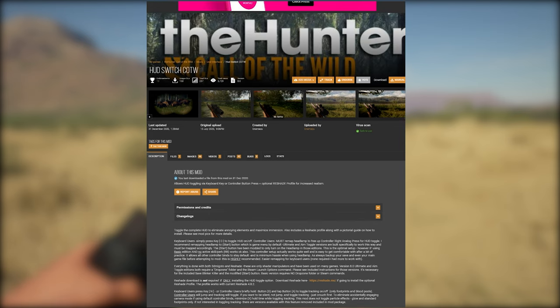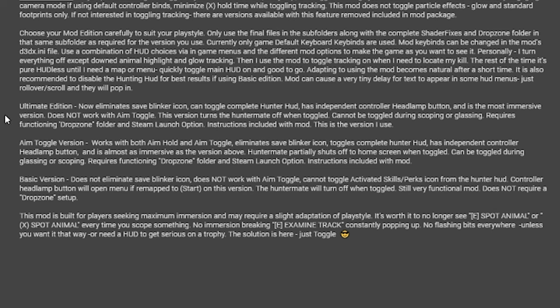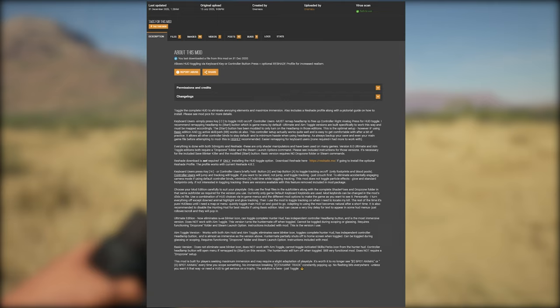Here on screen is the HUD Switch Call of the Wild page on Nexus Mods — I will leave a link in the description. Here you'll find instructions written by Bogfish himself covering how to install it, how to use it, and gameplay and playstyle recommendations. We have the basic version, the aim toggle version, and the ultimate edition. If you are a content creator, the basic version operates like version 7.0 and older — it is a shader manipulator. It does not manipulate game code. It messes with how DirectX compiles the shaders the game spits out, basically blocking the ones with HUD elements you do not wish to see. That's the reason for some limitations like the save icon that still blinks, or the animal icon popping up in the top right when you stand on a track while sighting your bow.